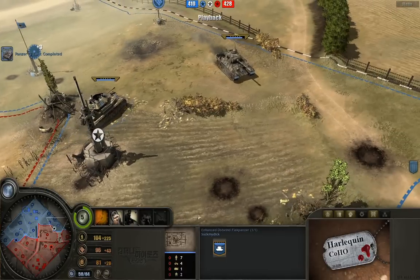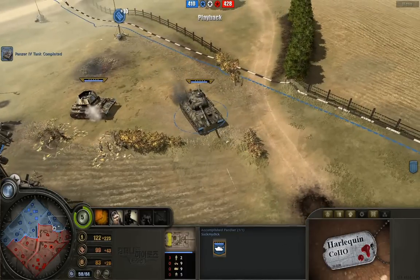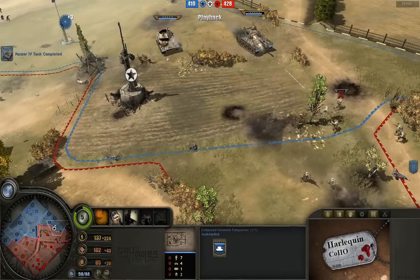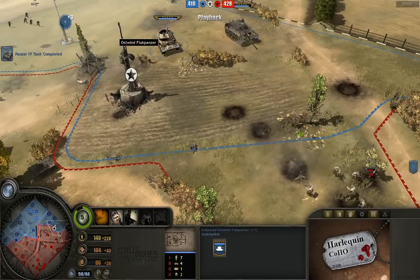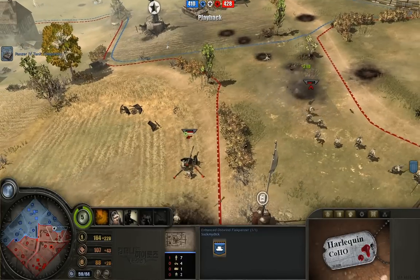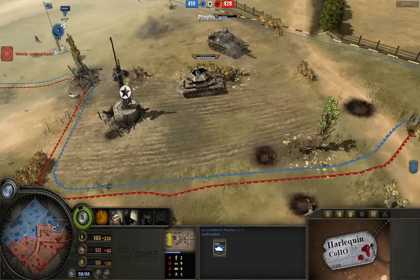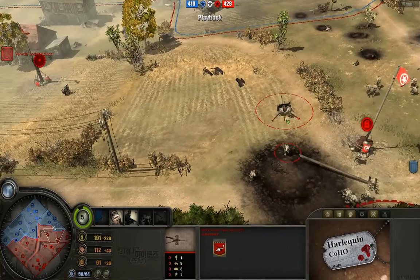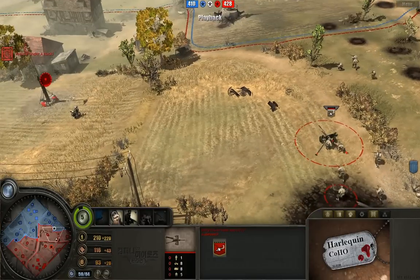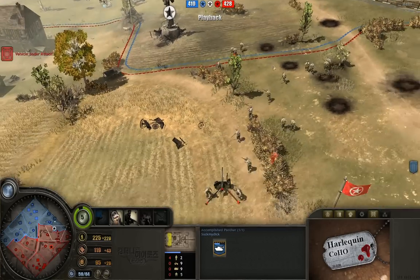Ostwinds, on the other hand, have a seven versus infantry. So this pairing of Ostwind versus accomplished Panther works great — the Panther can take out basically any vehicle, light or heavy, with nine effectiveness against all vehicles, whereas the Ostwind is super anti-infantry, not only doing tons of damage to infantry but also having a very fast rate of fire. Meanwhile, Duffy's anti-tank gun is getting onto the field.